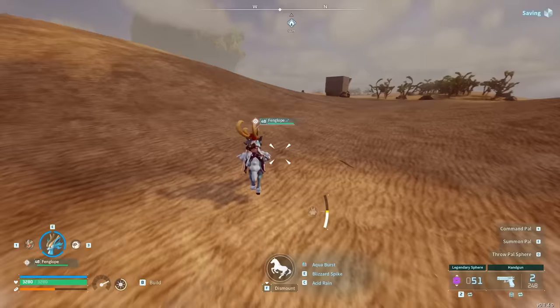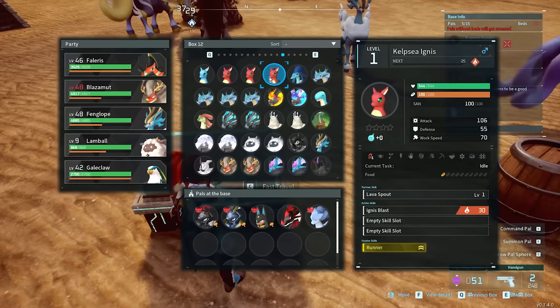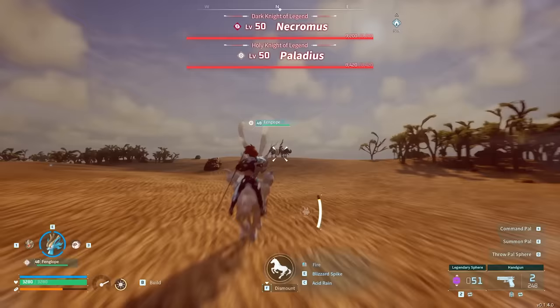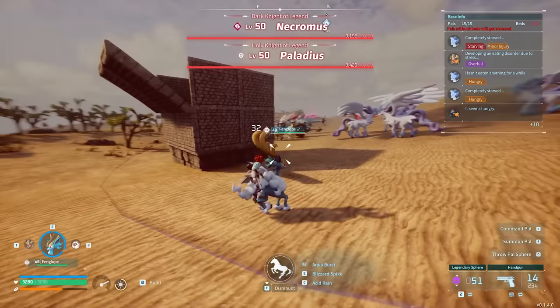Now I'm going to show you another way that you can do this, and this is going to apply to every legendary pal. This one is hilarious to do. Pretty much the strat is you just want to take out as many pals as you can and just have them go ham on the boss. So since you can build so close to the boss location, all you have to do is go like this and then just wait for the battle.